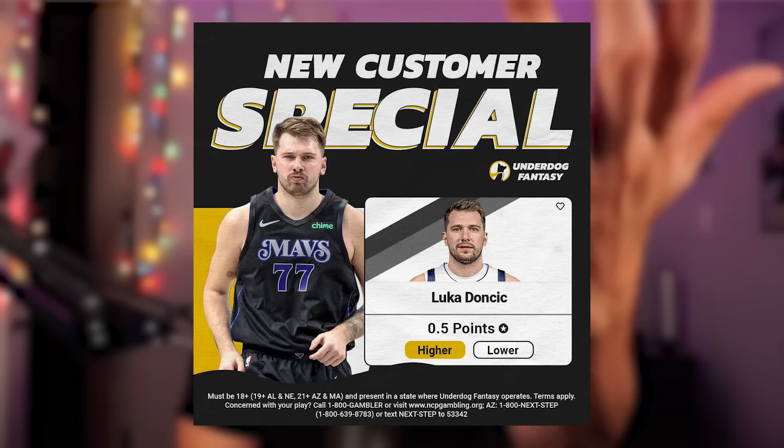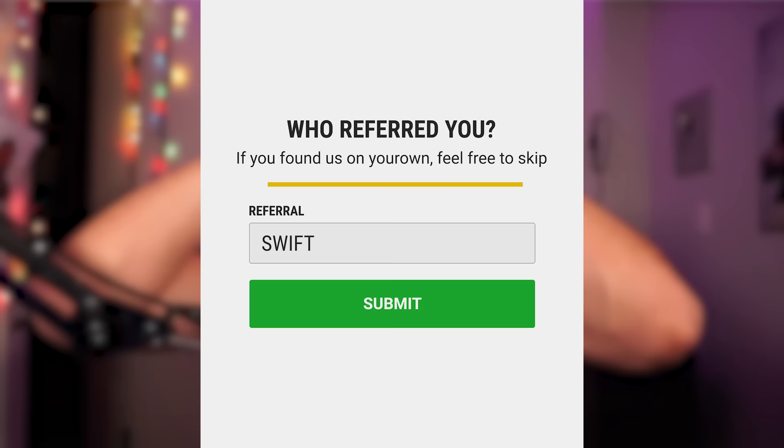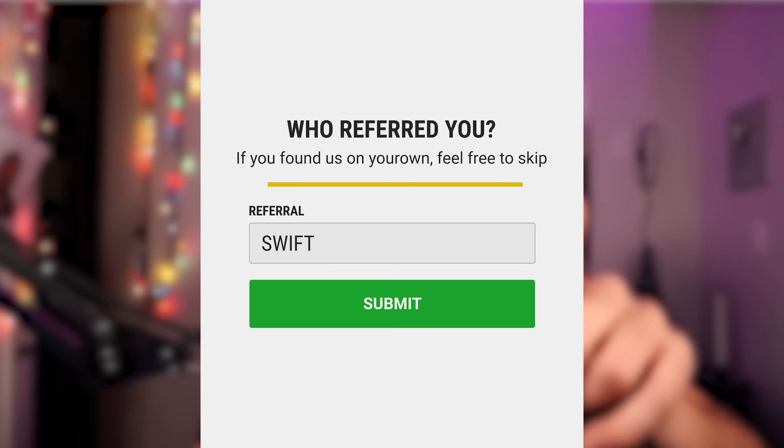Now before we talk about that — on the screen right here is the Luka Doncic special over on Underdog Fantasy. Underdog Fantasy is a place where you can make higher-or-lower player picks on the NBA. Luka's line has been set to 0.5 points, meaning if he scores one point you win. The special is available all weekend. Click the link in the description to download the app, and if you put in promo code SWIFT it matches your first deposit up to $100 and gives you the special Luka Doncic 0.5-point line.